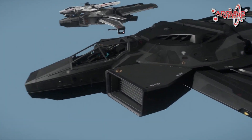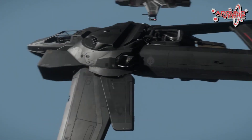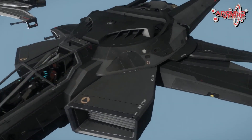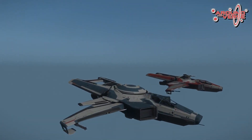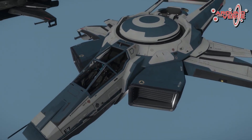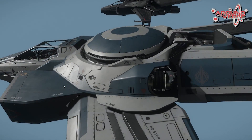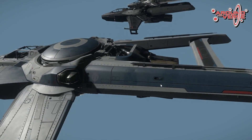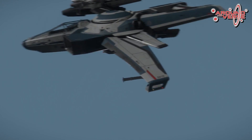So here we have the Hornet Ghost. Some of the materials are still going to be tweaked by the time it's released — this is the initial pass. And then we have the radar-equipped Hornet. As you can see, all that updated mesh just propagates to the other models, which is very cool and helps out.